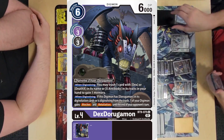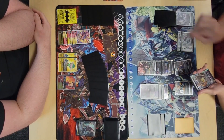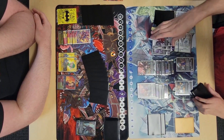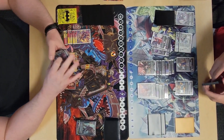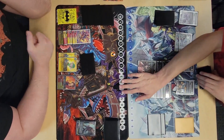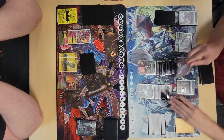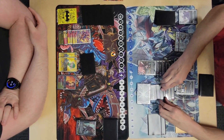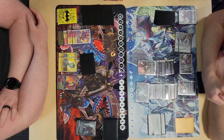Assuming he doesn't evo into an Ouryuken, he evos into Dorugamon, then Dex Dorugamon — triggers cool boy, gains memory, draws cards. He evos into Dorugreymon and triggers the effects this time — very smart. He reveals an Ouryumon and thinks about whether to tuck it, but I feel like that's a for-sure tuck if you ever see that card. He draws from Dorymon from tucking a source, evos into BT12 Alphamon for four, tucks another source from trash, gains memory.